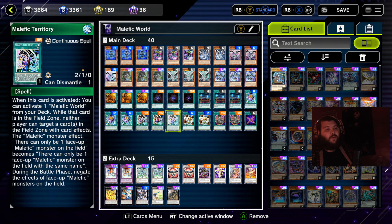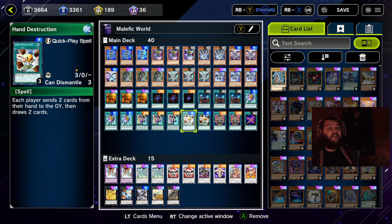Three copies of Malefic Territory — essential. When activated, you can activate one Malefic World from your deck. While that card is in your field zone, neither player can target a card in the field zone with card effects. The Malefic monster restriction becomes 'there can only be one face-up Malefic monster with the same name on the field,' and during the battle phase it negates the effects of Malefic monsters. This cancels the negative effect of only one Malefic monster being able to attack, so any monsters you have out can attack while this card is in play. It also gives single-target protection to Malefic World, though cards like Harpie's Feather Duster will wipe both.